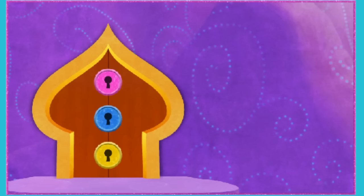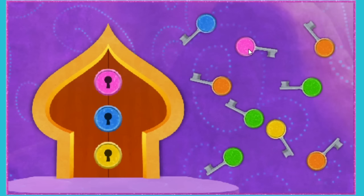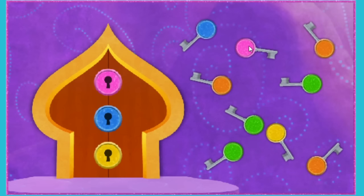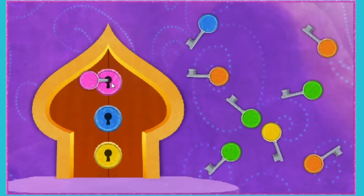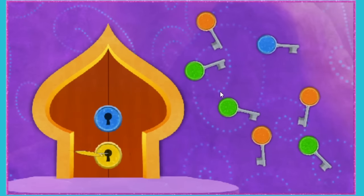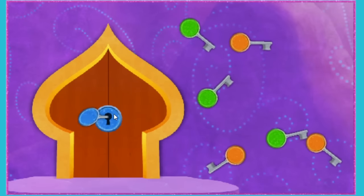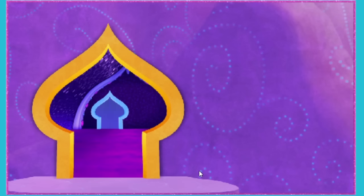Zeta's trying to slow us down. She locked the door and used a magic potion to make lots of keys. Which key goes to which lock? To unlock the door, we need to match each lock to the same color key. Now drag the key — pink! Yellow! Blue! We matched all the keys to all the locks, and the door is opening!